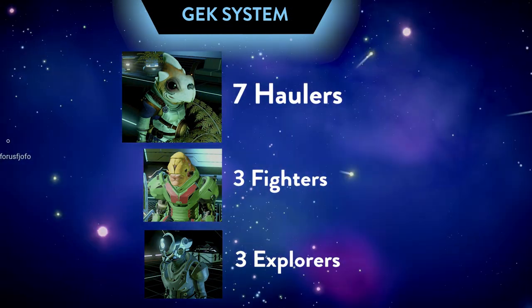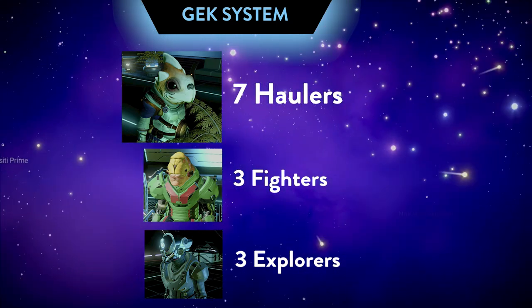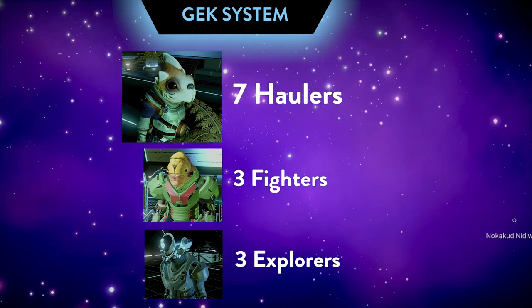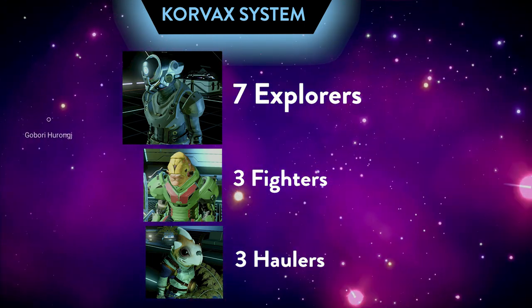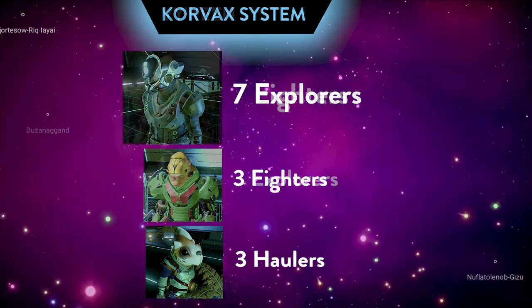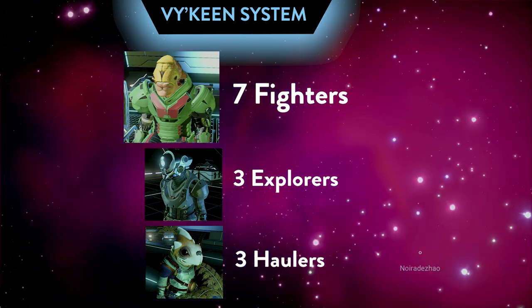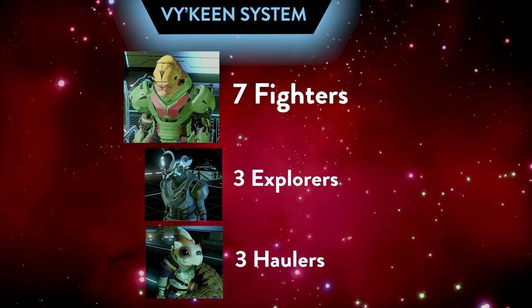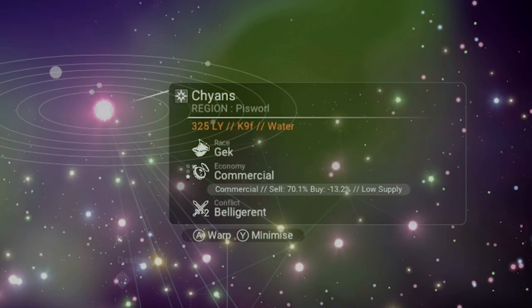If you're visiting a Gek system, seven of those will be haulers, three will be fighters, and three will be explorers. If you're visiting a Korvax system, you'll have seven different explorers, three fighters, and three haulers. Lastly, probably everybody's favorite — the Vy'keen system has seven different fighters, three explorers, and three haulers. You can see how important it is to know the dominant race if you're looking for a particular type of ship.